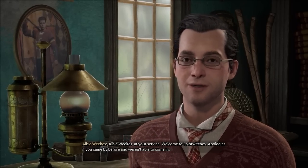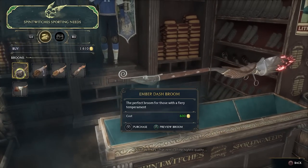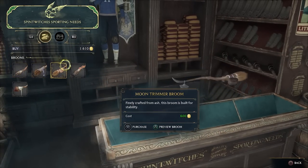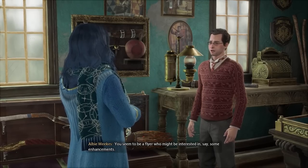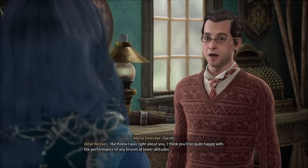Albie the shopkeep initially sells five types of brooms. They all cost the same — 600 galleons — and they function identically. The only differences are cosmetic. Buy your favorite, and Albie, like any good vehicle salesman, will immediately try to upsell you on enhancements after finishing certain trials.